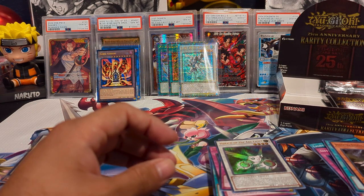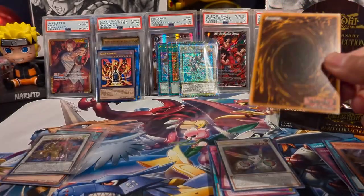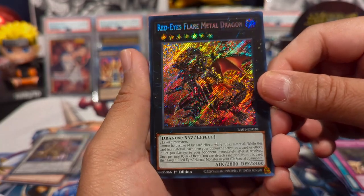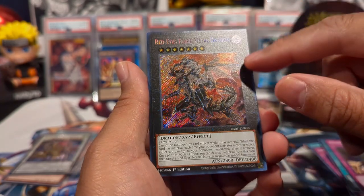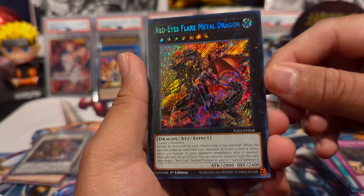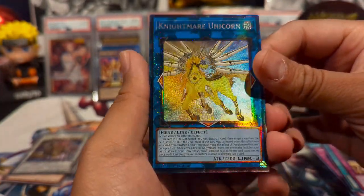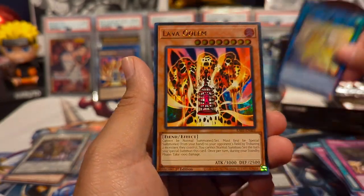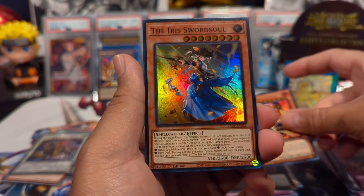We have Dimensional Barrier super, Red-Eyes Flare Metal Dragon as a secret — looks sick, though I'm not a huge fan of some of the new rarities for XYZ cards because the names are kind of hard to see. We have Nightmare Unicorn as a collector rare — original art collector rare, nice — and Lava Golem as an ultra. That looks phenomenal; gonna run that in some decks.